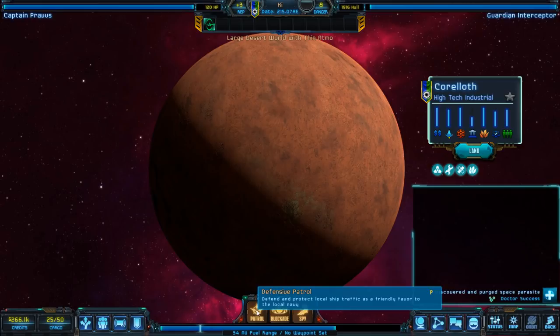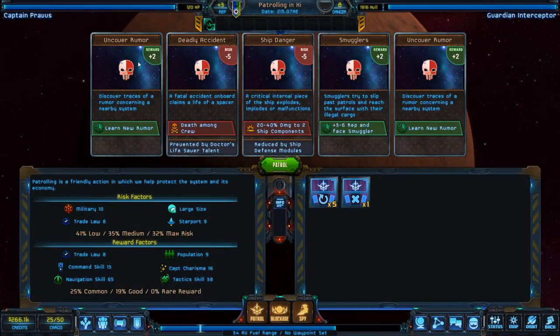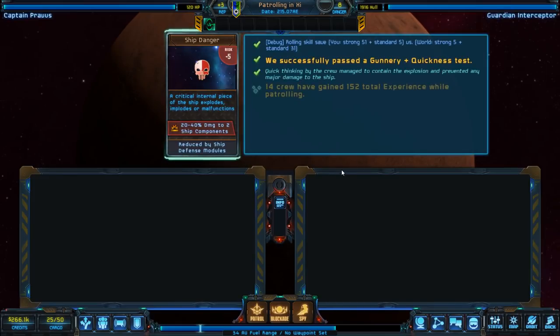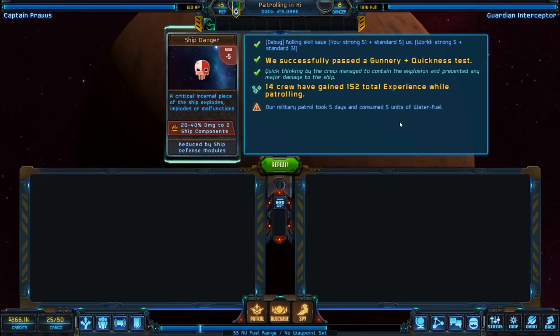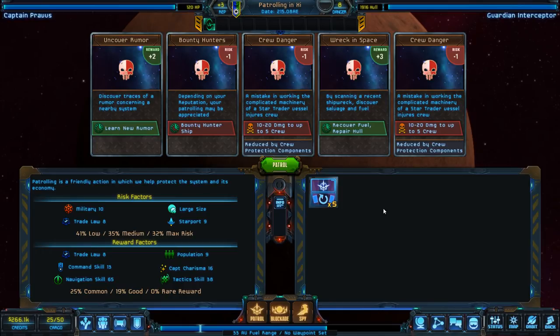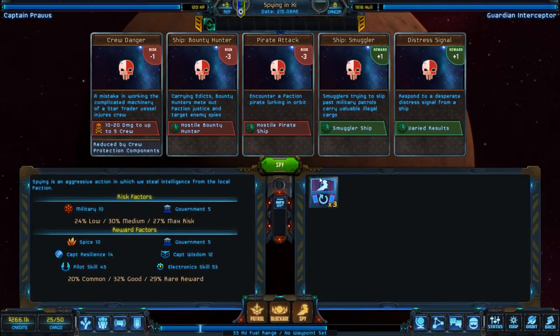Each of these options has a mini-game. For a defensive patrol, five cards are laid out representing different possible outcomes — some good, some dangerous, like a death among the crew. To reduce risk, I can use a crew talent to remove one of those cards. The patrol resolved with ship danger — several components got damaged, though we managed to contain the explosion and prevent a lot of the damage. Blockading and spying work the same way; it's all RNG that you can try to control a little with crew talents.